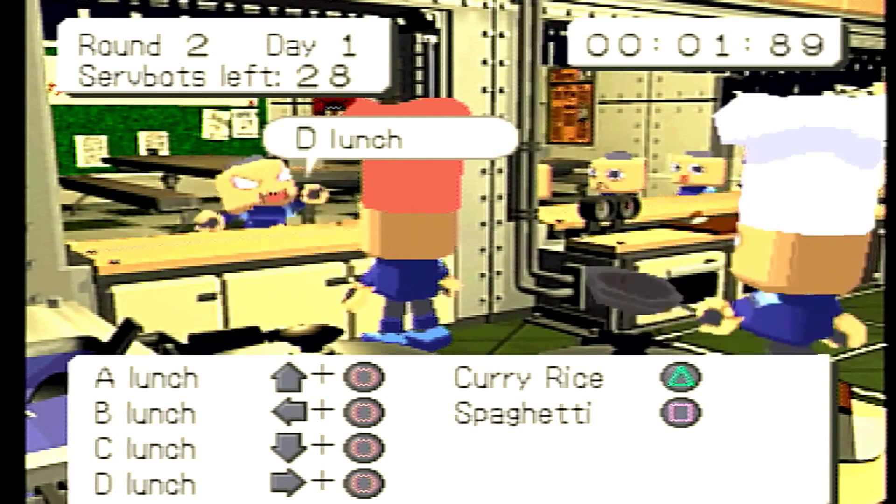Jay, I want you to try this. What are the controls? You're gonna use the sticks, hit the d-pad, and you know the difference between square and circle button right? And triangle, yes — press X, okay right. So remember what lunches A through D are, as well as spaghetti and curry. Do I actually have to memorize that? Yes. So it's up, left, down — counterclockwise: A, B, C, D, then curry rice and spaghetti. Good luck — this is gonna go poorly.